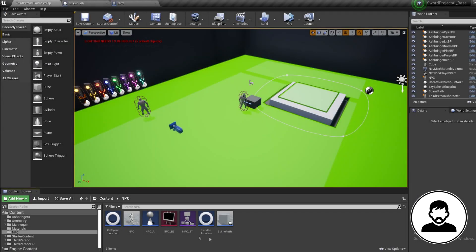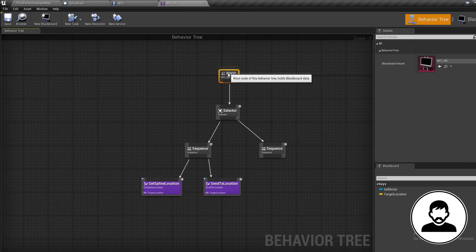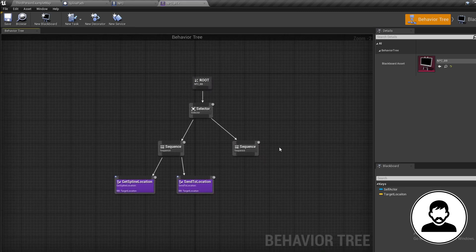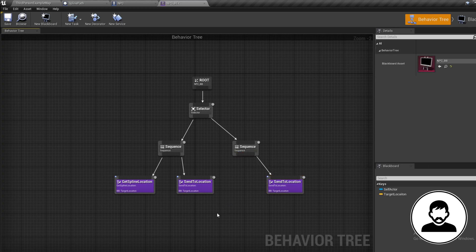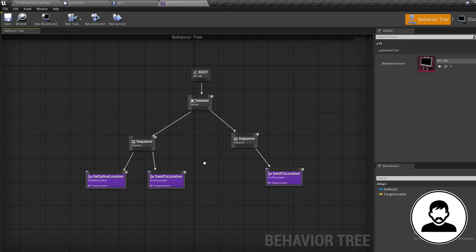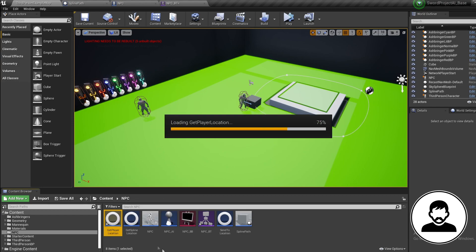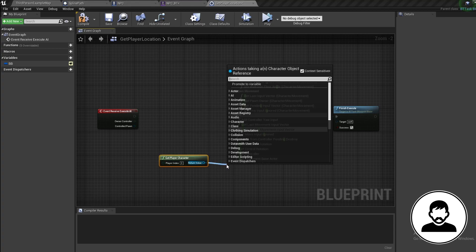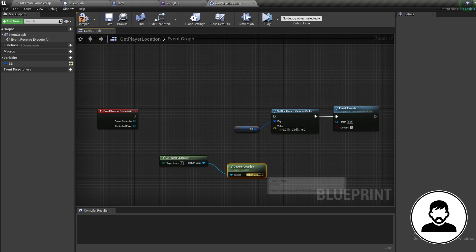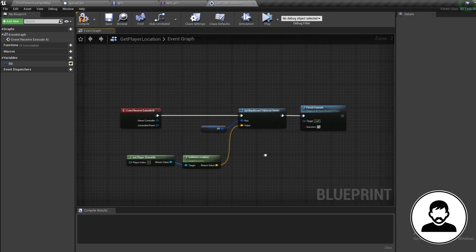In the last episode we set up a patrolling sequence, and today we're going to create another sequence which allows our NPC to chase us. Make sure you've opened up your behavior tree, then we're going to duplicate our send-to-location task. Back in our content folder, duplicate our get spline location task, call this get player location, double click to open it up, delete everything but our blackboard nodes, then get the player character, get actor location, and plug this into our blackboard.